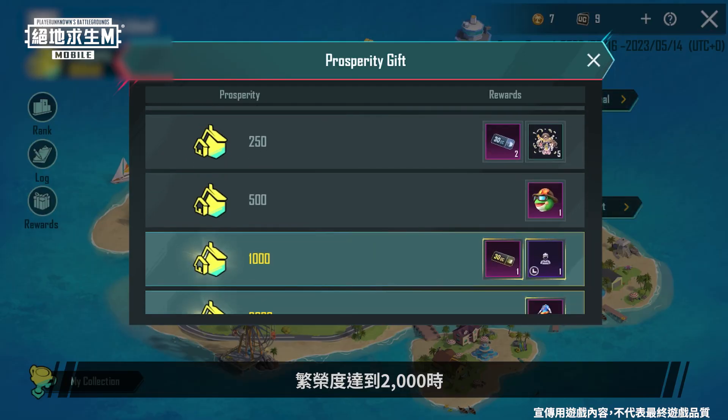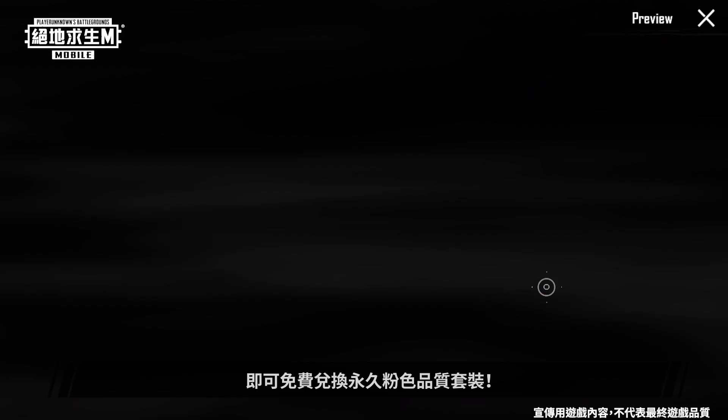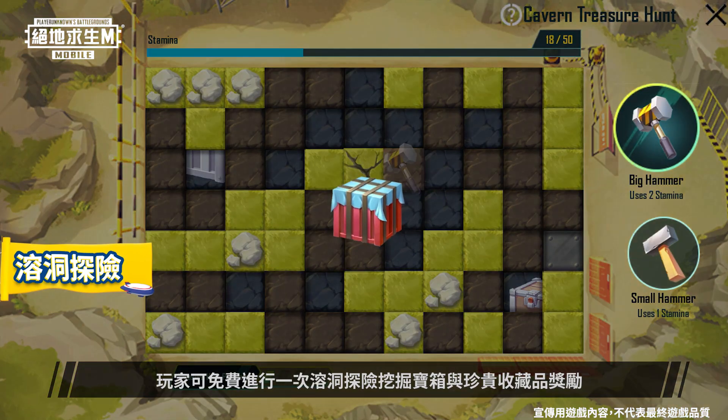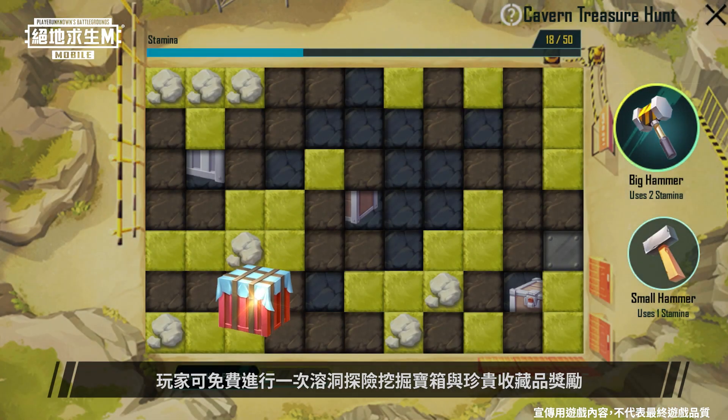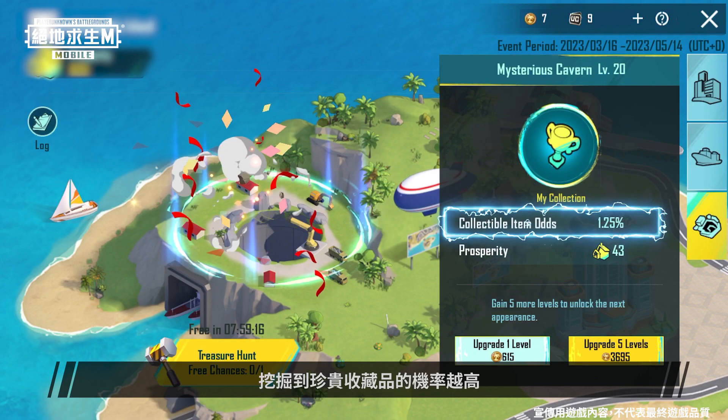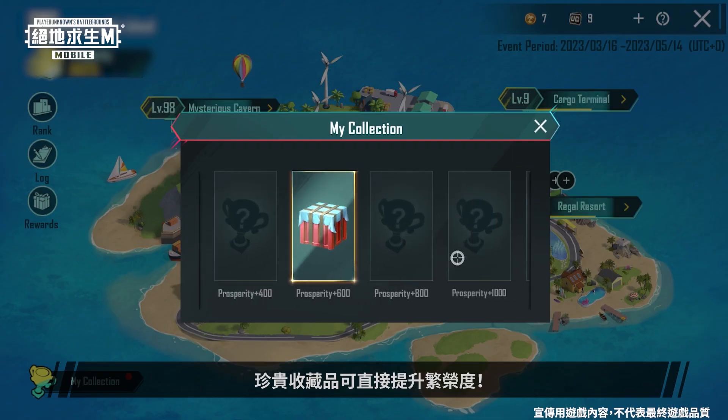When you reach 2,000 prosperity, you can redeem a permanent legendary set for free. Every 8 hours, players can explore the mysterious cavern once for free to dig up crates and collectible items. The higher the cavern's level, the greater the chance of excavating collectible items, which further increase your island's prosperity.